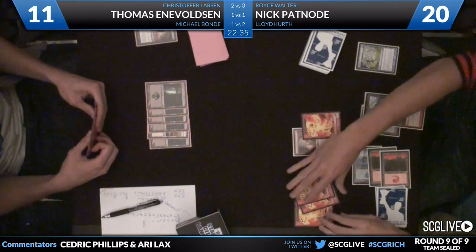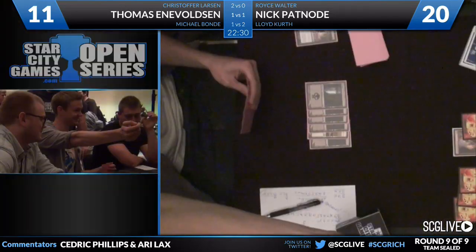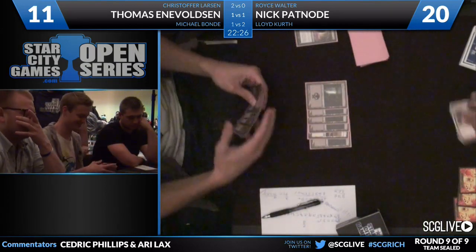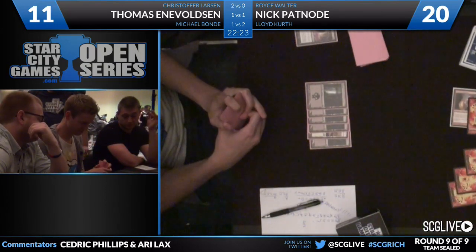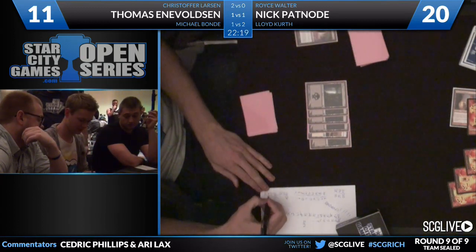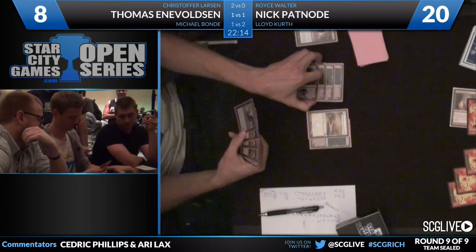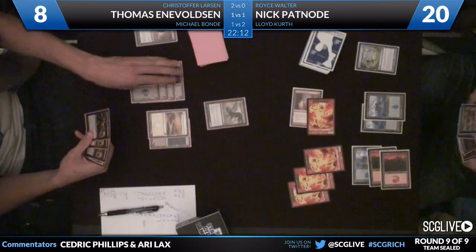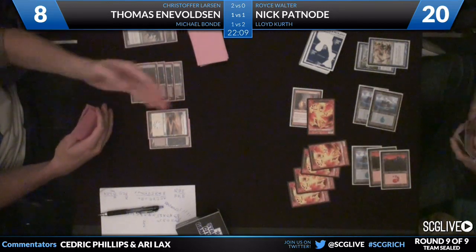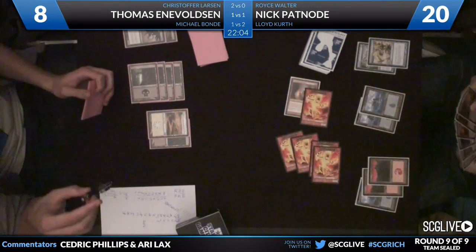He's going to play Molten Rebirth — three elementals because of the Young Pyromancer. In for three. That's no Shrivel in this sideboard either. Voltson draws a card — it's a Deathgaze Cockatrice. Can't Essence Scatter that one fast enough — that's got to go. Make another guy. Two, three, four, five, six, seven damage with the Young Pyromancer and those tokens.